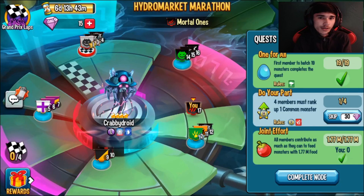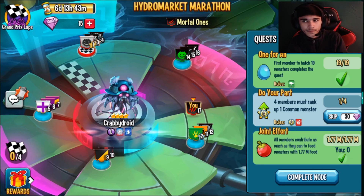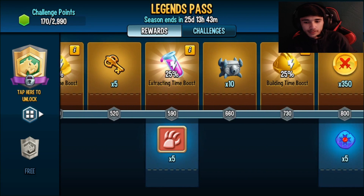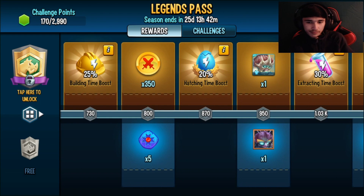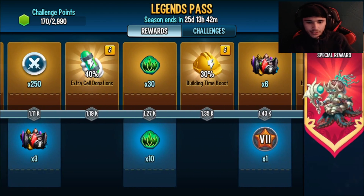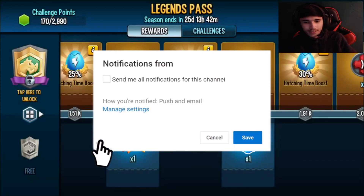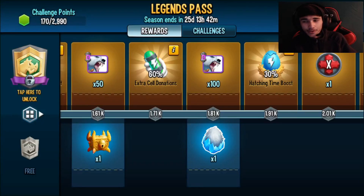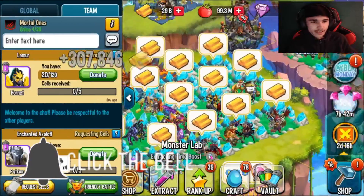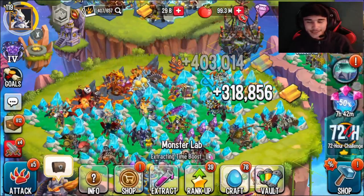That's going to be pretty much it for today's video. I reviewed the new hydro market marathon grand prix race, and the new Legends Pass — it looks like they actually removed some rewards and nerfed the rewards for free-to-play players. They still have the avatar for the water master and the free monster, which I like. We also reviewed the 72-hour challenge. Let me know in the comments if you enjoyed today's video, and I'll see y'all in my next one — peace out.